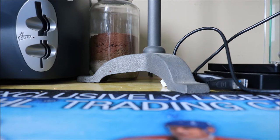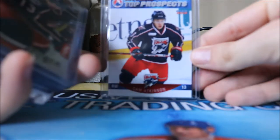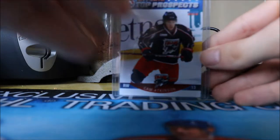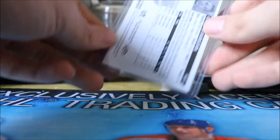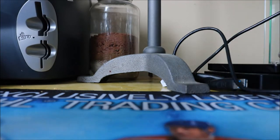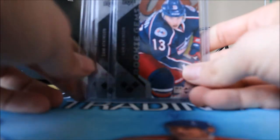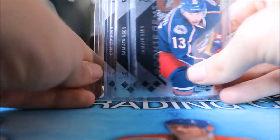Starting off, we have an AHL Top Prospects card from when he was playing in Springfield back in 2011-12. This is also probably going to be a really long video because I have a lot of his stuff and I actually have two of his cards on the way still. Next up we have three of his Black Diamond Rookie Gems from 2011-12.